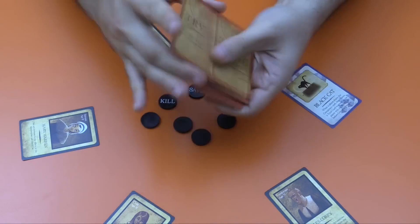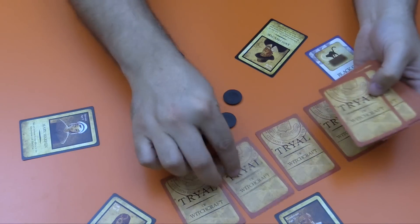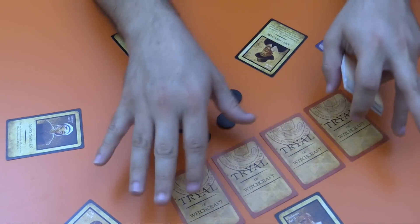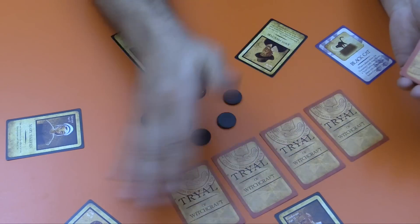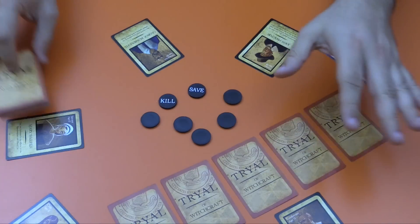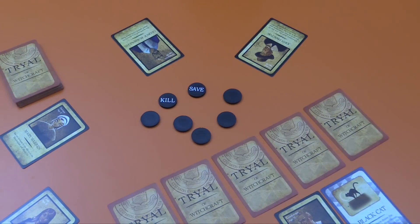Each player takes a look at their cards, but then they shuffle them up once they've looked at them and put them back face down. So even you don't know where the constable or witch card is within your own hand. We give that player their five cards. Let's say they are also the one who got the black cat — they are ready to begin.